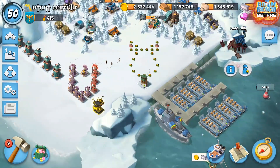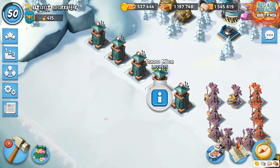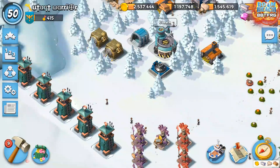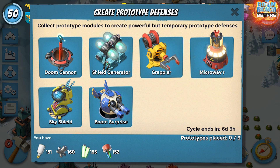First thing you need to know: you can hack any standard defense — sniper tower, cannon, shock launcher, rocket launcher, anything like that. You can't hack prototypes, so cannons, shield gens, boom surprise, grappler, shot blaster, Simo — all of those you cannot hack, so don't try.